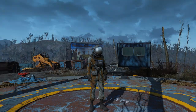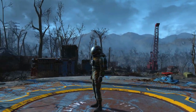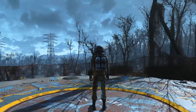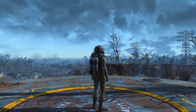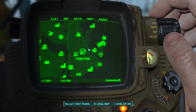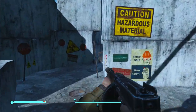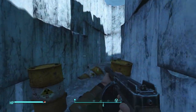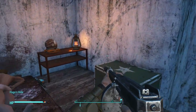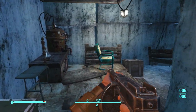Moving on to the fifth and final rare clothing item and armor being displayed in today's video — this is known as the Hazmat Suit. I'm not entirely sure how rare this clothing item actually is, but I think it's pretty cool and it's very easy to get your hands on. Make your way to this location here, known as Hugo's Hole. Once you've made your way there, go inside this construction site area where you'll find a bedroom or some form of living area. Just find the table, go up to it, and you'll find a hazmat suit resting on it. Pick it up and it's now yours to keep.